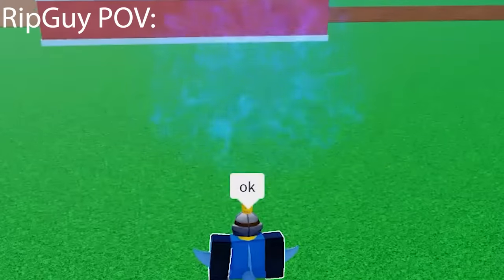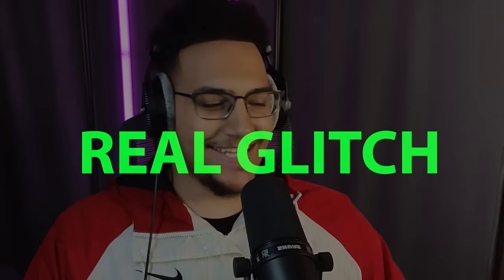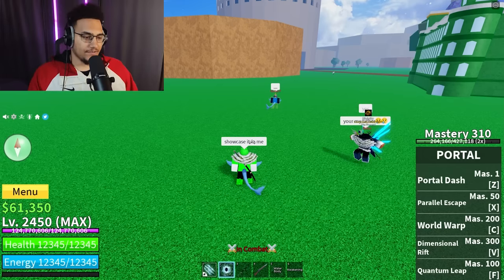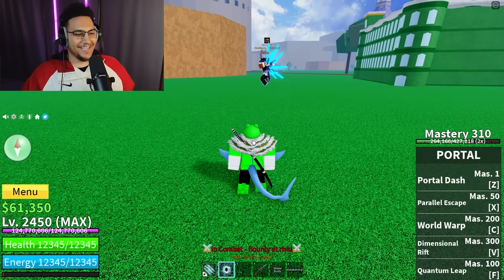Three, two, one - boom, parallel portal, hands off the keyboard. Am I invisible? Yes sir! I haven't moved at all - you're invisible. W! It actually works. Now Rip Guy does it so we can see it from my POV - he used the portal X move and now he's completely invisible. It actually works!